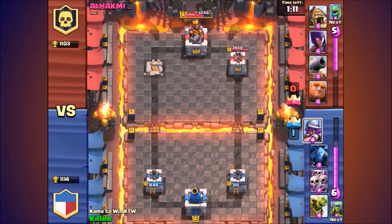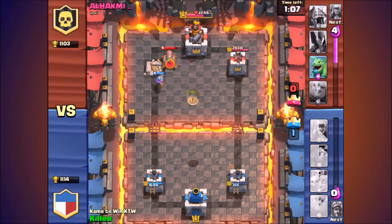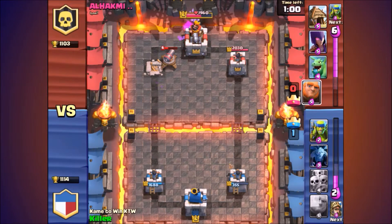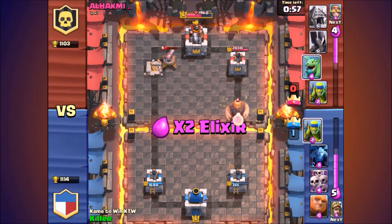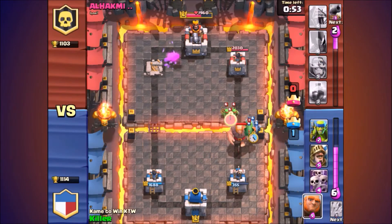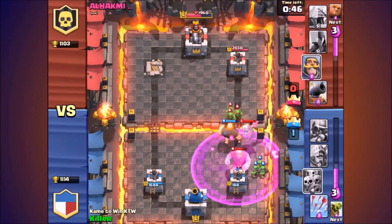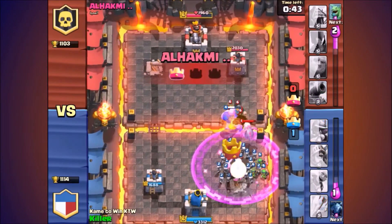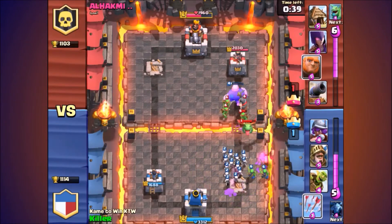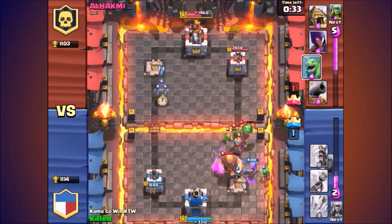Even if my tower has low health I'm still pretty happy. I'm gonna spawn my musketeer and rush this guy. He spawns in a cannon, and I was gonna goblin barrel but then it was too late. Luckily I have my skeleton army, but then he puts down a baby dragon. I have to take it out quick — my tower is locked onto the giant, which is terrible. The baby dragon got distracted so I had enough time to put down my skeleton army.